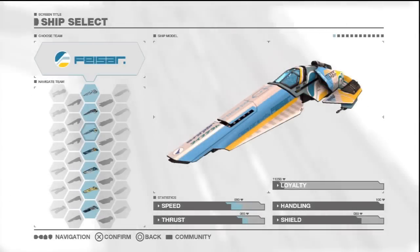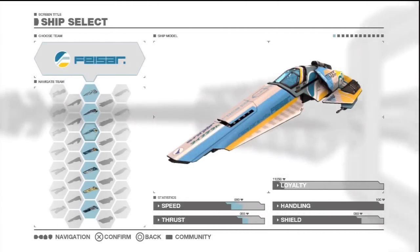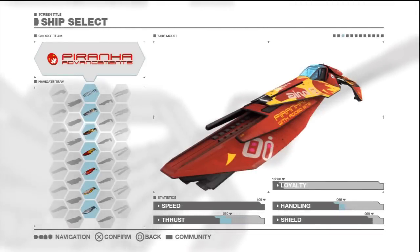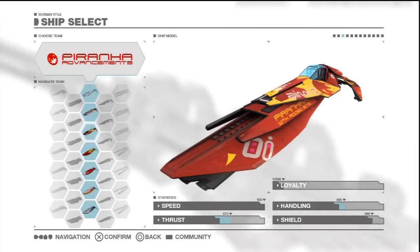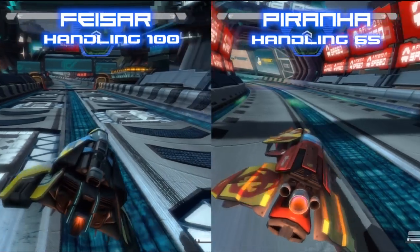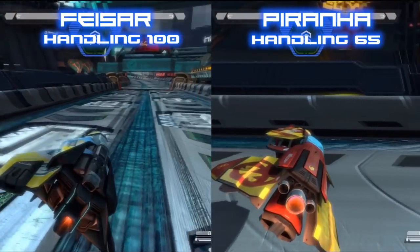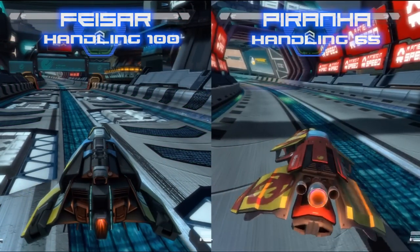Let's see what difference these stats really make, starting with handling. Faisar tends to be a favourite for newcomers because it has a handling stat of 100. On the other hand Piranha is one of the worst handling craft in the game, making up for this with very high speed and shield stats. Comparing the two by seeing how long they each take to turn a full circle makes it quite clear that the Faisar has a significant advantage when it comes to turning.